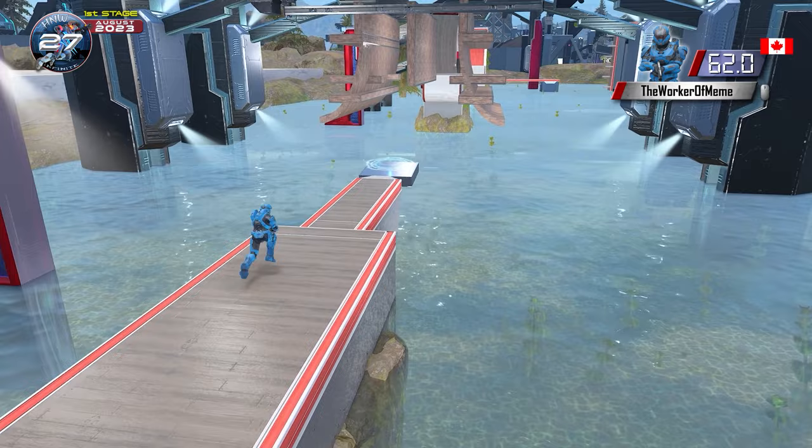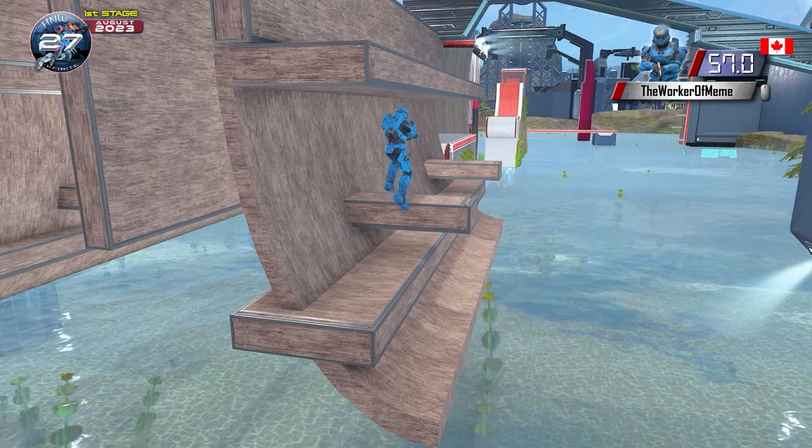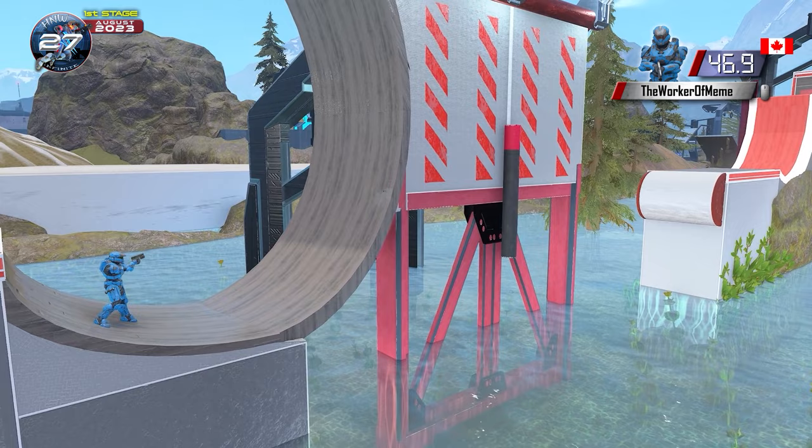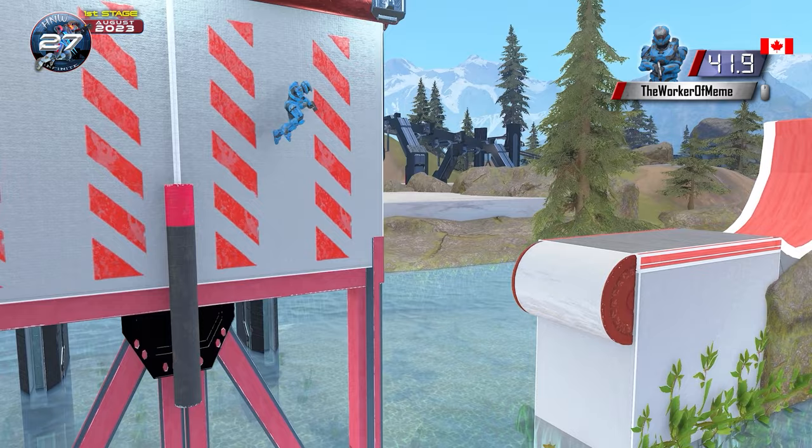Now he is on to the Jump Hang Kai. Nice bounce right there. Worker of Meme going on the right side, on the outside. We've seen both competitors so far stick to the outside. But Worker of Meme is on a much better pace than K-Fly was. Now for the Crooked Wall. Can he be the first to clear it on Infinite? Worker of Meme with a slide, but he's got it. Now the dismount.